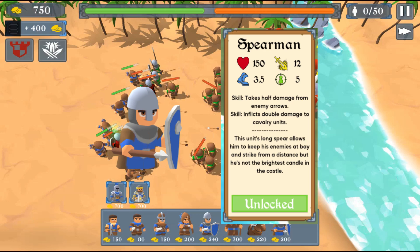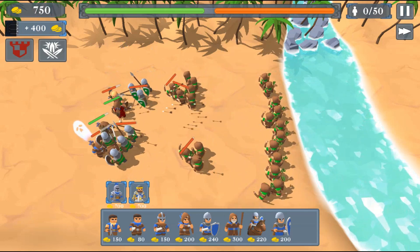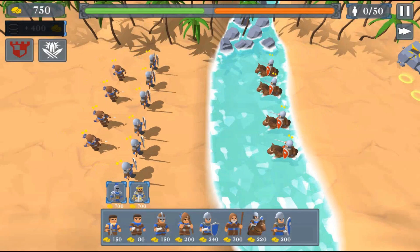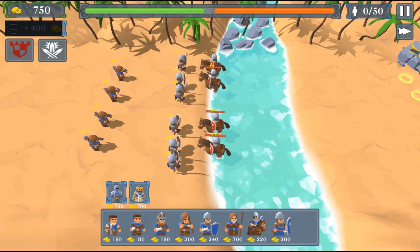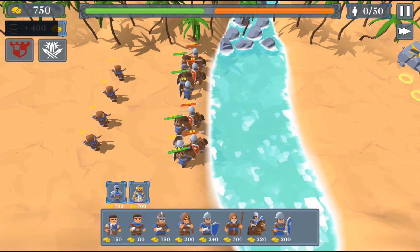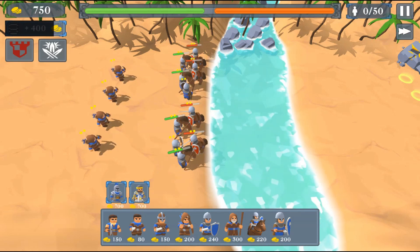With such strengths, when facing a wave of enemy archers you would ideally want your infantry units at the front and your ranged units to fire from a safe distance. If you're facing a wave of cavalry units, your only chance of survival is to have your spearmen units at the front and your other units at the back.